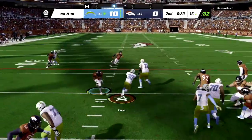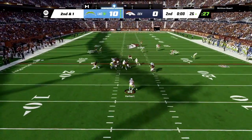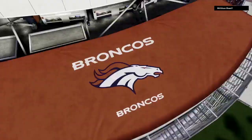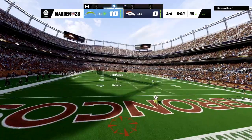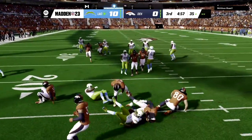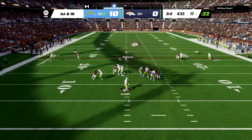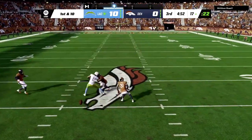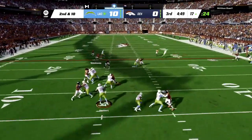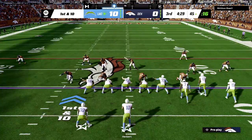23 seconds left — the Chargers hand to Austin Eckler to run out the clock. A play action fake by Herbert, and he goes down — sacked by Simmons coming from his safety position. Not a horrible situation — we're down 10 and the Chargers get the ball to start the second half, but I feel confident with this Denver Broncos defense. Spoiler alert — I really like the Broncos defense. This is actually the defensive playbook I'm running in my Patriots franchise. If you haven't checked that out, I'll try to remember to link it in the description, along with an All-32 playlist to get caught up on the series.